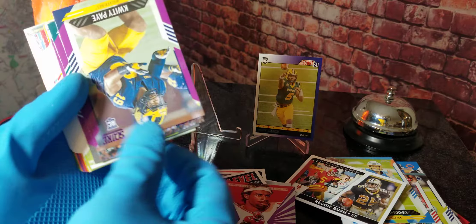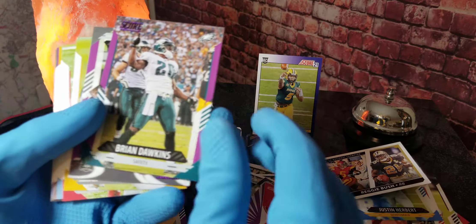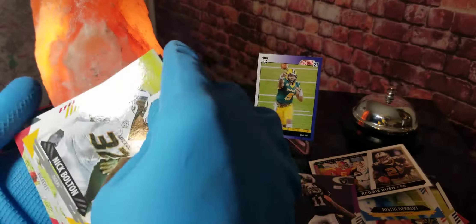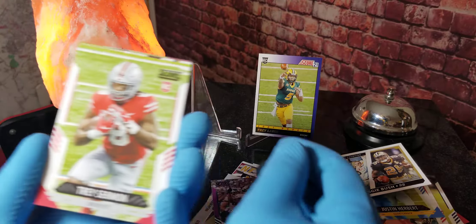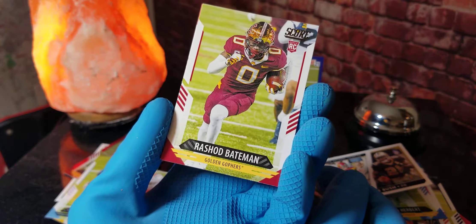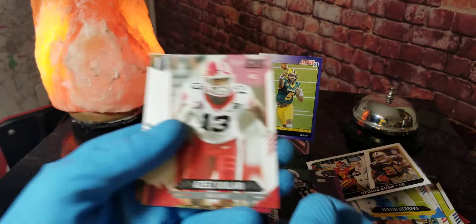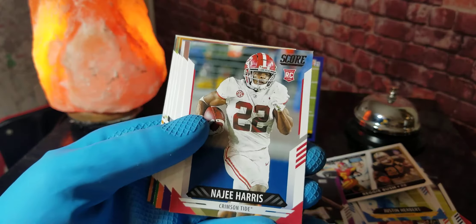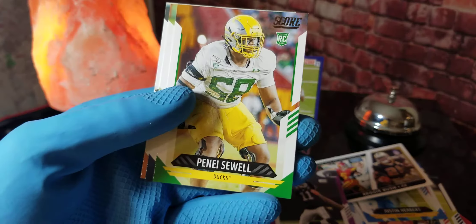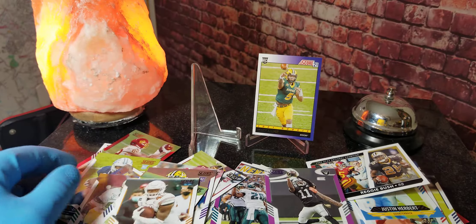We got Deion Sanders, a Kadarius Toney rookie card, Brian Dawkins, Henry Ruggs III. We got a Nick Bolton rookie card, Trey Sermon rookie card, Daz Newsome rookie card, Rashad Bateman rookie — it seems all the rookies are at the very end. We got Damon Hazelton Jr., Aziz Al-Shaair, Najee Harris, Ja'Marr Chase, Anthony Schwartz, Penei Sewell, Shaka Toney, and the last one is Joseph Ossai. That's crazy.